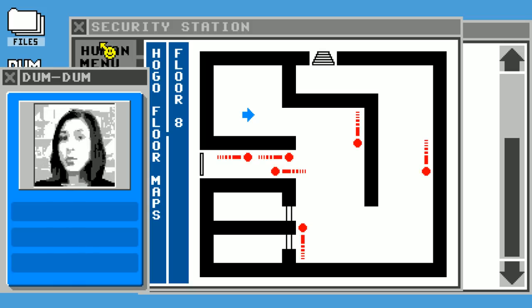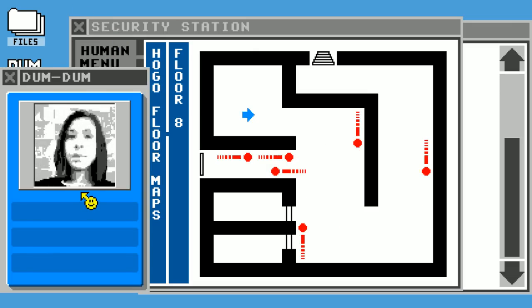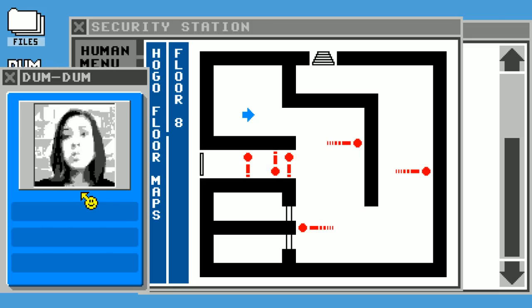You're sure you understand what I'm proposing? I'll be depending on you to guide me safely through each floor on my way downstairs. Do you want me to go over the plan again to be safe? Okay, let me summarize the whole plan again. In a moment I'm going to walk away from my desk on the eighth floor holding this pager. I need to sneak past each of the robots that are currently sitting at charging stations located against the walls, making my way to the stairs on each floor — ultimately working my way down to the first floor exit.